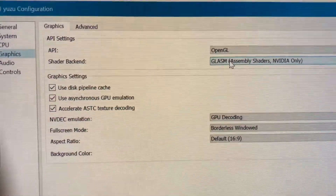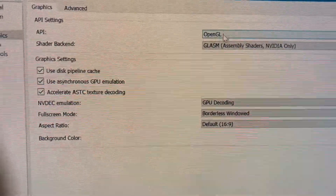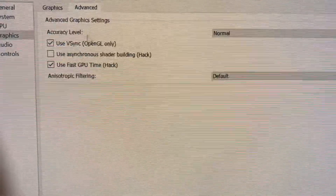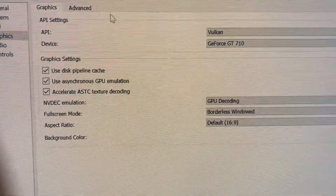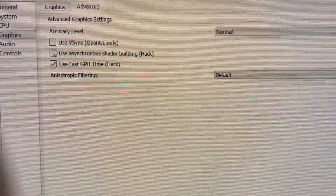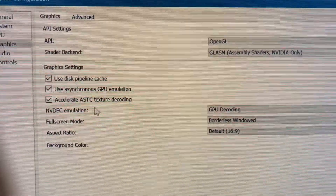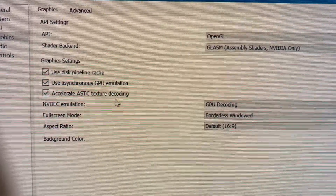For graphics, I use OpenGL and GLASM shader backend. You can use Vulkan if you're using AMD or if it works better for you. Since I'm using Nvidia, I mark this one for OpenGL. If you're using AMD, you put Vulkan and uncheck this one and check the other one. Since I'm not using AMD, I go with OpenGL and GLASM.